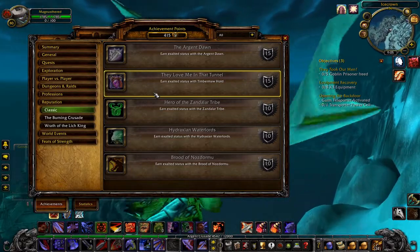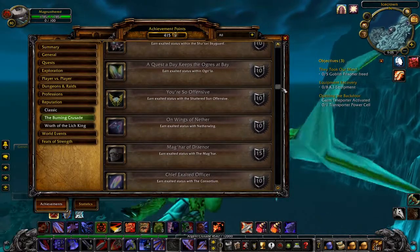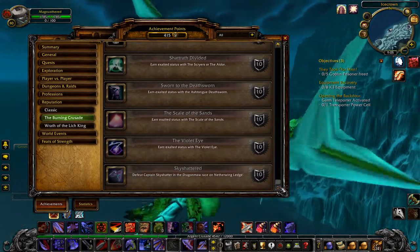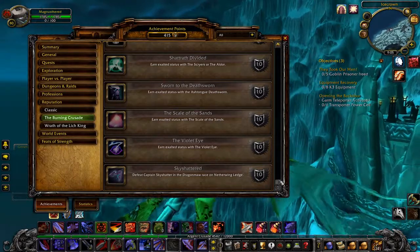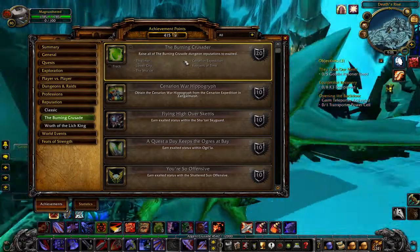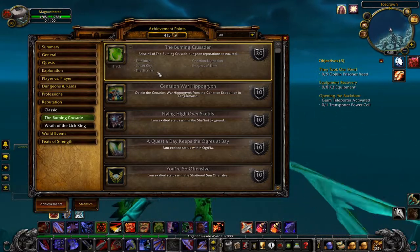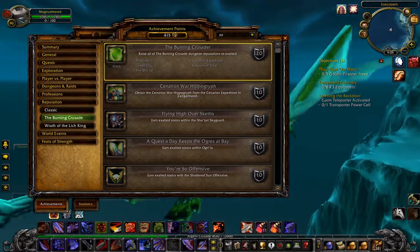On to the Burning Crusade, which comes with far more achievements than the measly five in classic — a grand total of 14 amongst the 16 reputations. We'll start big with the achievement 'The Burning Crusader,' which requires you to get all five of the dungeon reputations to Exalted: Thrallmar or Honor Hold, Cenarion Expedition, Lower City, Keepers of Time, and the Sha'tar. I'll go in that order and give a brief overview of the best ways to get their rep up.